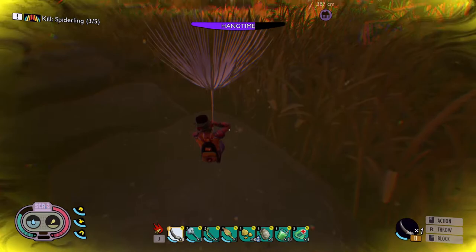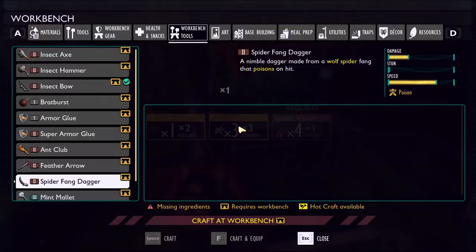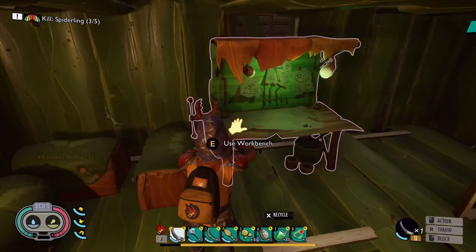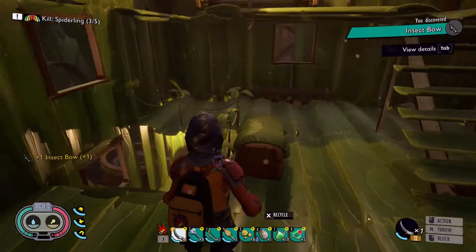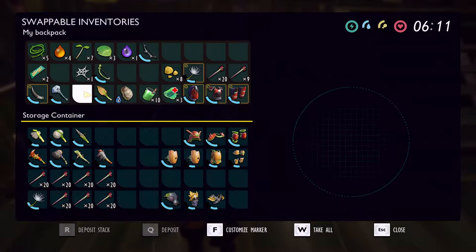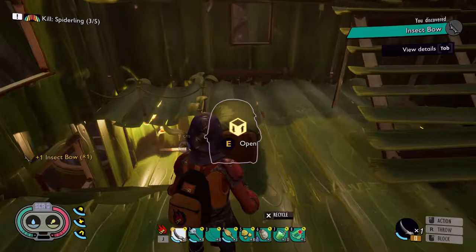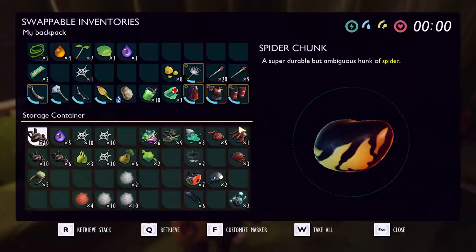Let me jump and try to land on this rock and make my way back. It's the next morning and I already have the materials, so let's craft up the insect bow. We've got the updated tier two bow now. We don't have a ton of immediate use for it since I don't use the bow too often — usually for longer range. Let's store it and get ready to go find more spiders.